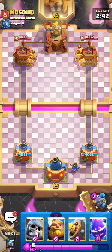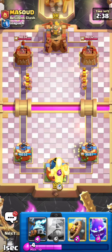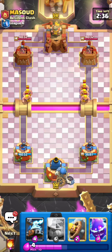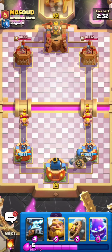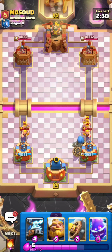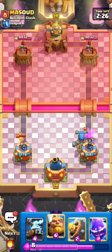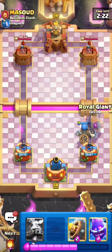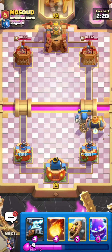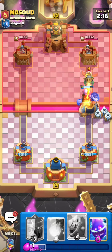It has the Giant Skeleton in it obviously, because with the 6% HP buff it got, it is actually super strong now. I think he's going to lose his tower here because I'm going to build a really strong RG Giant Skeleton push, and this is perfect — this is actually perfect.